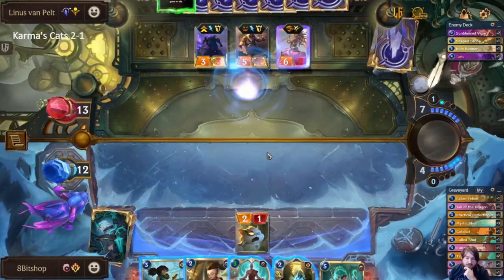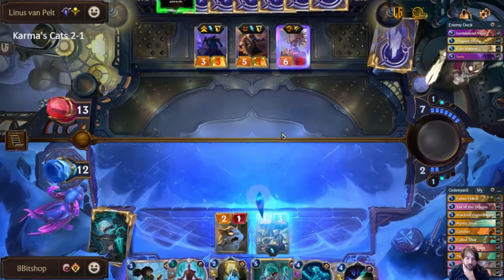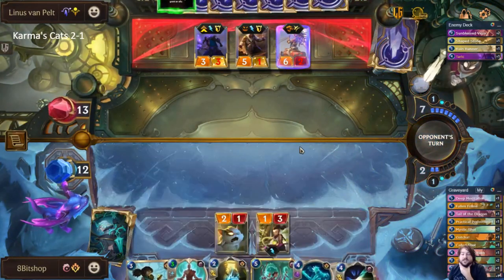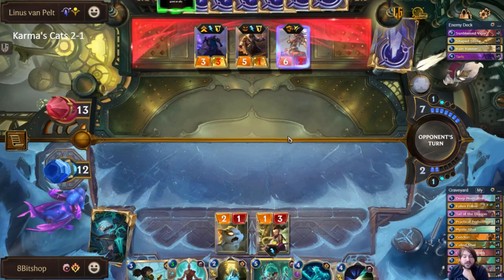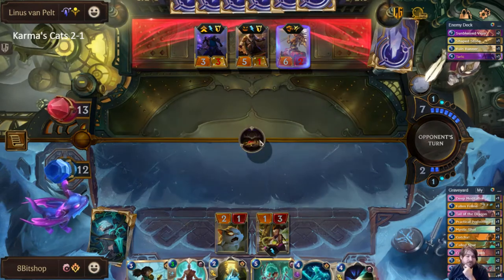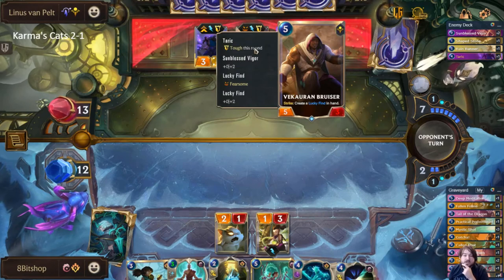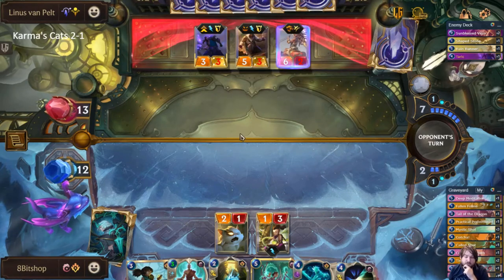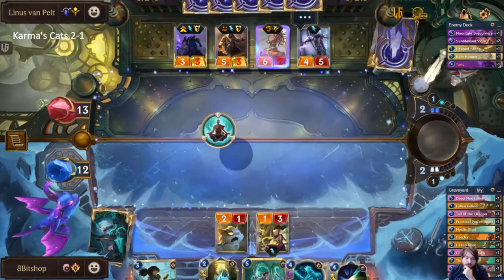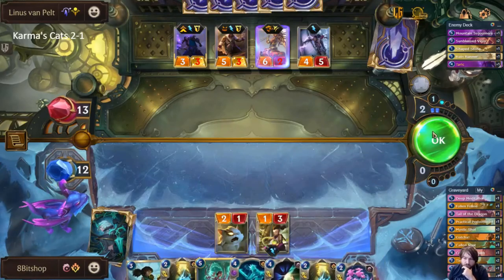I'm not going to block the Taric yet — I think three damage is fine to take. But between them keeping their bruiser online and my drawing of Karma I think I just need to wait. The Hexite Crystal can just save me but I need to get there. As much as I like to save Deep Meditations for once Karma has been leveled, it's super important here that I just get my hand full, get this dragon in play, and keep my life total healthy.